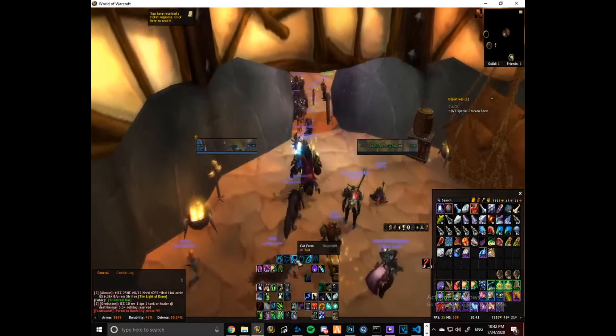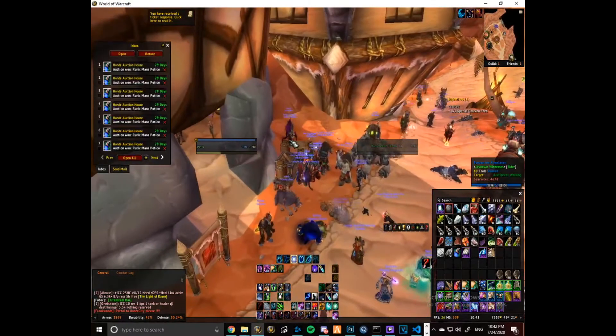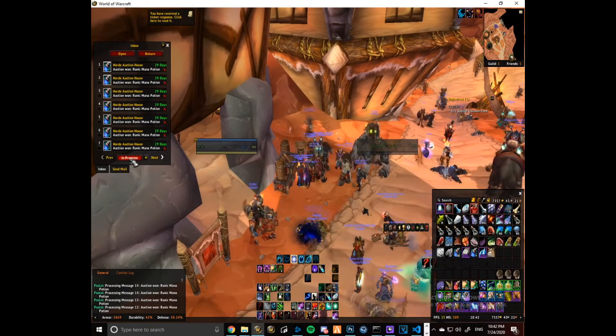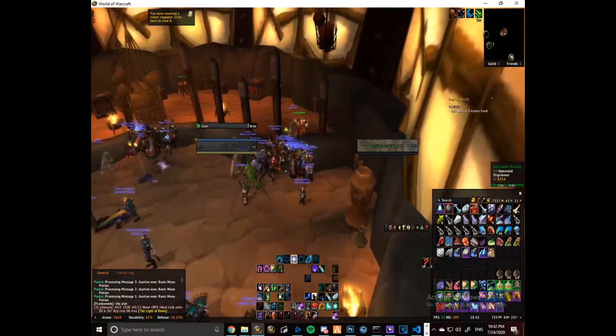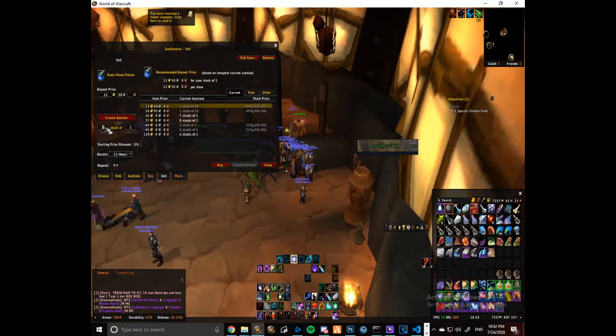Temptress is the one that does all the Saronite stuff and I can show you what I do with it. So we'll collect here now. Now that we've collected all that, we're going to go ahead and post it on the auction house. I won't go for a single item — 22 gold, you see that.